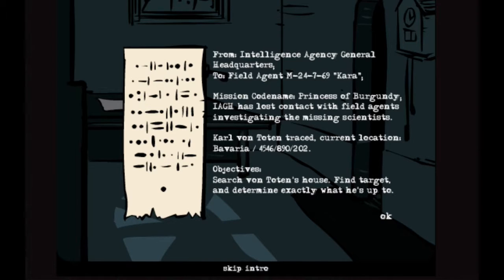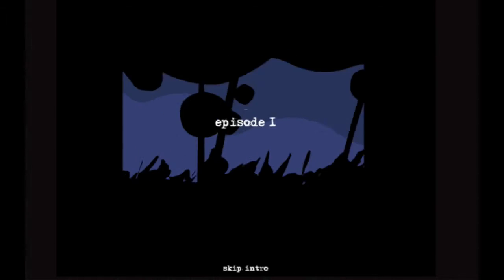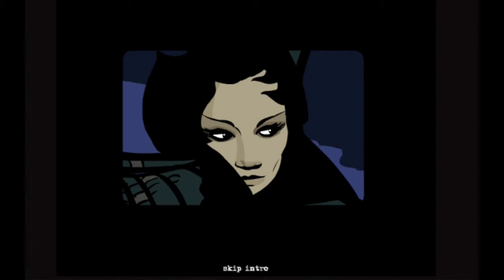But these are my orders. From Intelligence Agency General Headquarters to Field Agent M24769, aka Kara. Mission co-named Princess of Burgundy. Has lost contact with field agents investigating the missing scientist, Carl Von Toten. Trace current location: Bavaria. Objective: Search Von Toten's house, find target, and determine exactly what he's up to. Since I last played, I think that beginning was actually new — or just updated within the game — because there was no cutscene last time I played. All this is new for me.